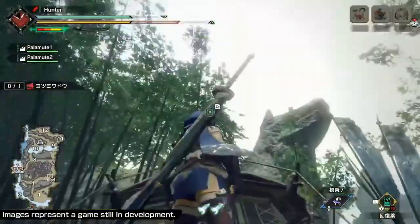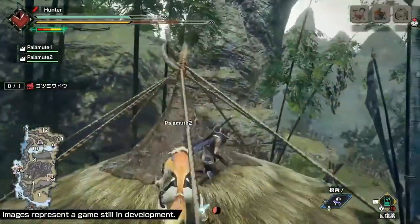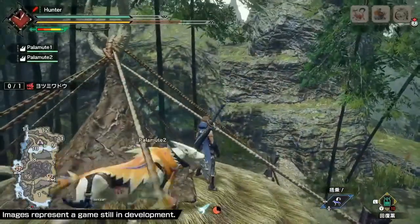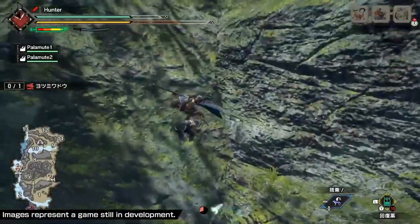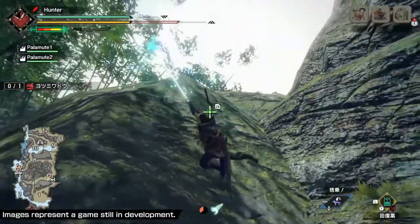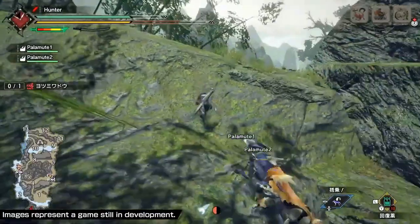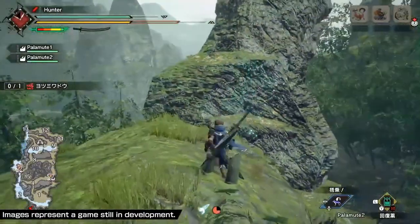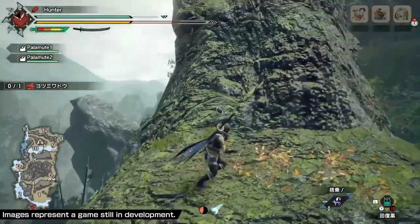Let's take a look at how the wirebug works out of combat. The wirebug mechanic is mapped to the ZR button on the Switch, so to become Spider-Man, we just gotta tap that like crazy. Just like in my previous video on Rise, I was right about the wirebug having a cooldown function. Down below, you can see that the wirebug has two uses available, and after bringing out the wirebug, the gauge goes down by one.